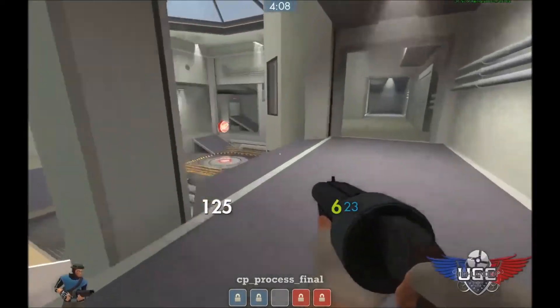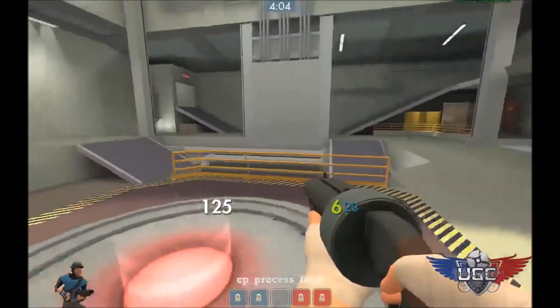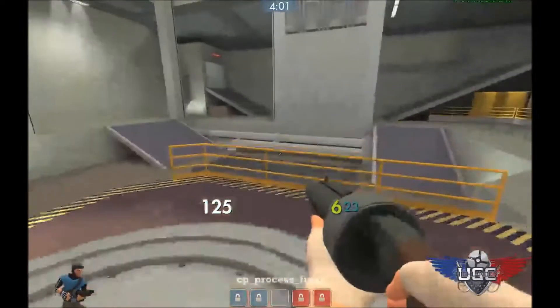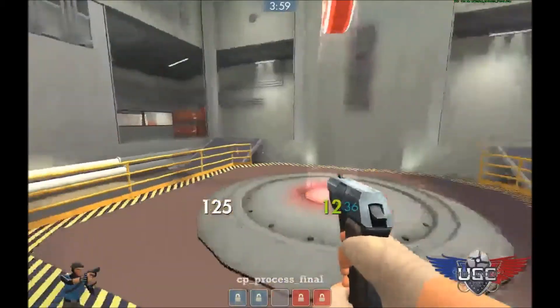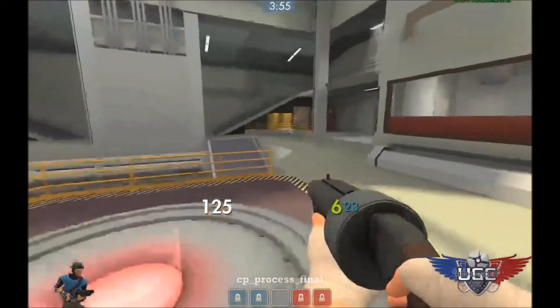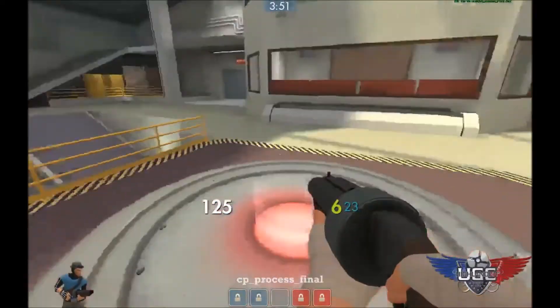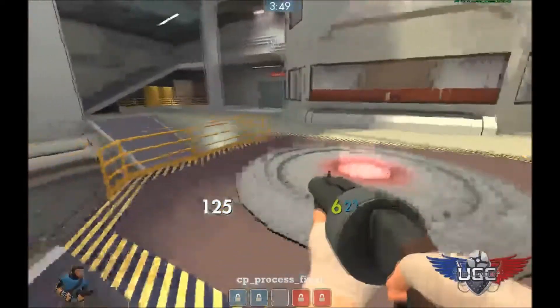Now the key to pushing the last point is to push all the way in, get all the way into their combo, and get on the point. This is a very large last area. A lot of teams struggle with how big this is, so you really have to work together and everybody has to push. You have to get all the way into their combo and kill as many as you can.